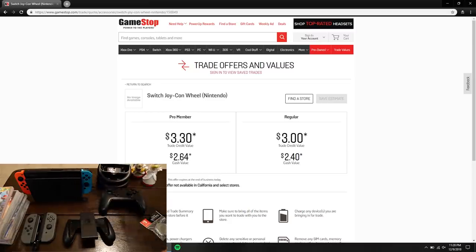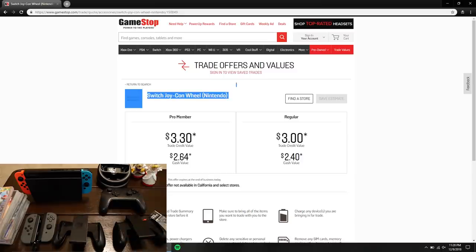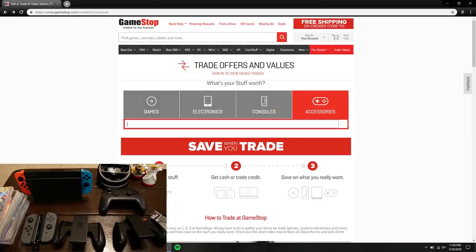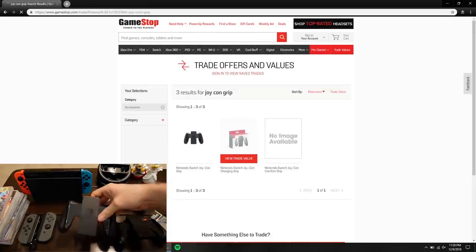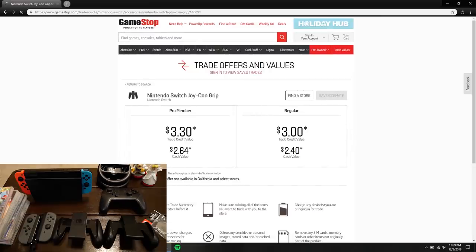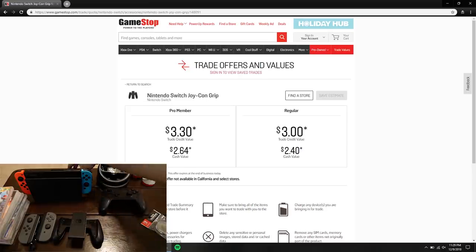I've also got a couple Joy-Con grips — you slide your Joy-Cons in and it feels kind of like an actual controller. I've got the official Joy-Con grip and a third-party one. Searching 'Joy-Con grip' on GameStop, both come up as a standard Nintendo Switch grip at $3.30 each — $6.60 between the two, same as the wheels. Not terrible for just a little piece of plastic; if you don't need them you can trade them in for a couple extra bucks.